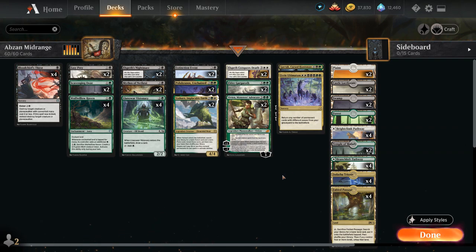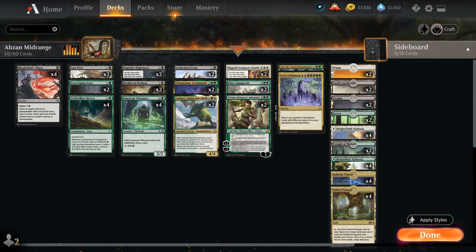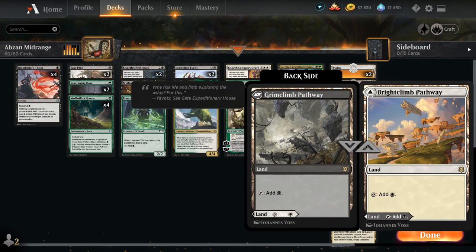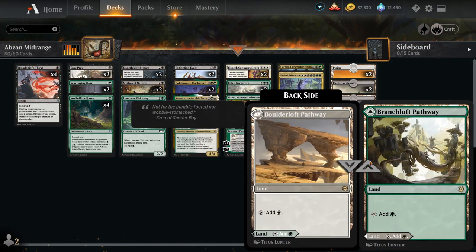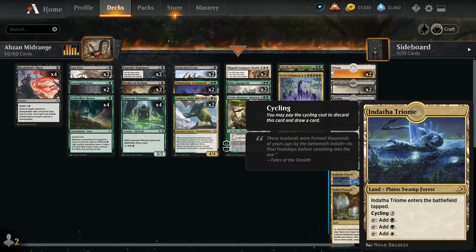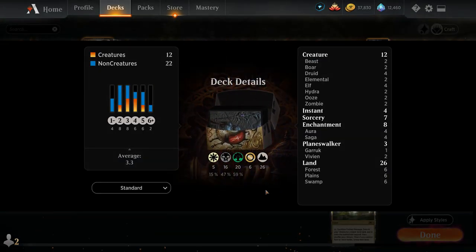Going over the mana base — we've got a few basic lands to search up with our 4 copies of Fabled Passage and with our Yasharn: 2 Plains, 2 Forests, 2 Swamps. We also have 2 copies of Castle Locthwain, great against any controlling deck, giving us a nice card draw engine in the late game. Then the 8 pathways currently available — a black-white one and the green-white one — plus 2 copies of Temple of Maladie, which comes into play tapped and lets us Scry 1. And the full 4 copies of Indatha Triome, which comes into play tapped but can also be cycled for 3 mana to draw a card in the late game. So that's our deck — now let's jump into some games.